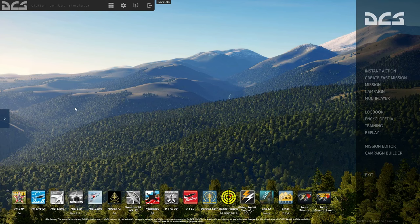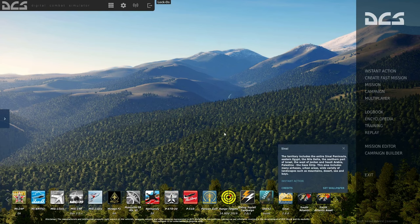We're going to start off at the main menu with my complete first impressions, including selecting Sinai as the theme. The territory includes the entire Sinai Peninsula, eastern Egypt, Nile Delta, southern part of Israel, west of Jordan, Saudi Arabia, Palestine, and the Gaza Strip. The area includes many air bases, urban areas, and a wide variety of landscapes such as mountains, deserts, sea, and bays. It also has the Nile River Delta, which is a pretty lush area.